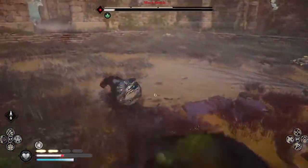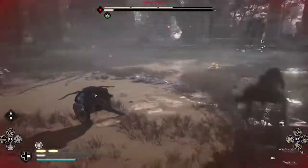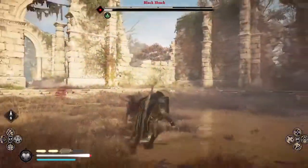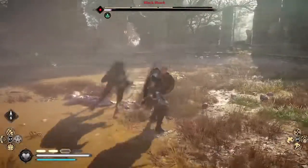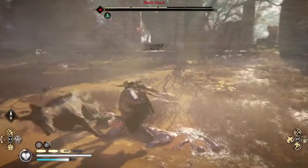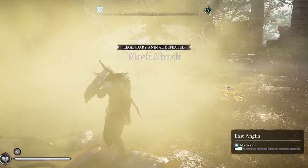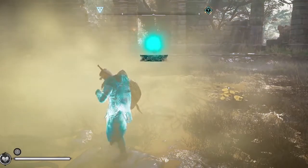Brush with Death is an ability in the raven skill tree. This enemy is almost defeated — a couple more strikes and he's gone. Boom. Legendary animal defeated. The Black Shuck — poison strike saves the day.